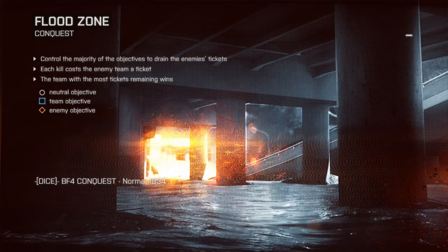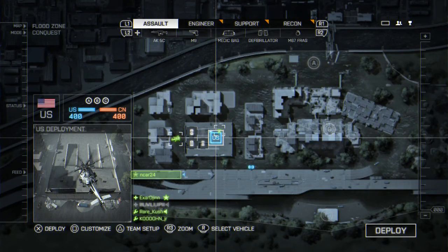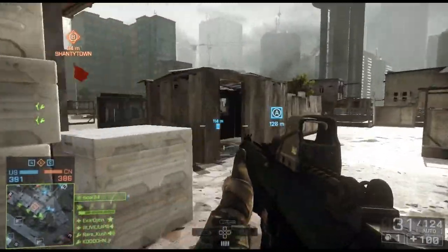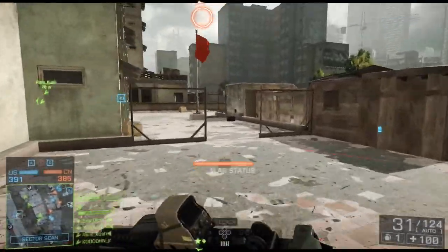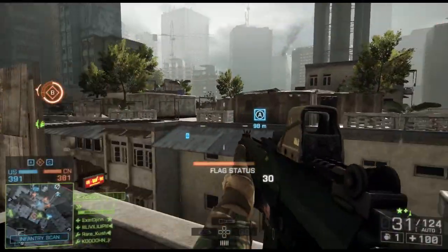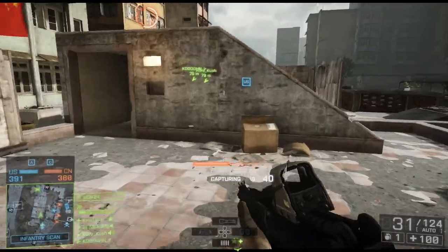Next let's look at Flood Zone — I think this is one of my favorite team deathmatch maps because it all takes place on the rooftops. Here's an overhead view: it's a very compact map and also linear. The flags are linear north to south but the map plays linear east to west. The US deployment starts on the west side. Here's the Bravo objective — this is also the area where team deathmatch takes place, on the rooftops.